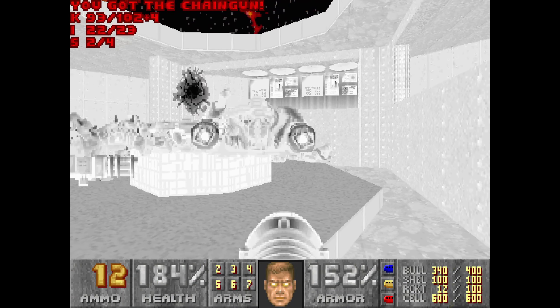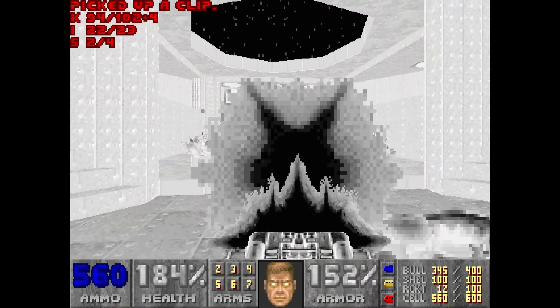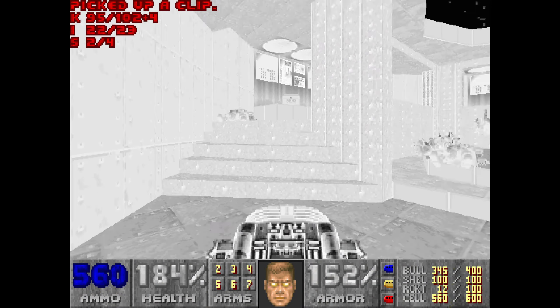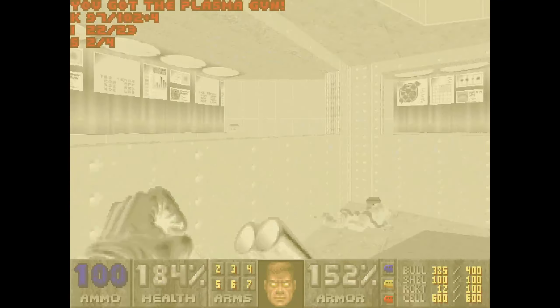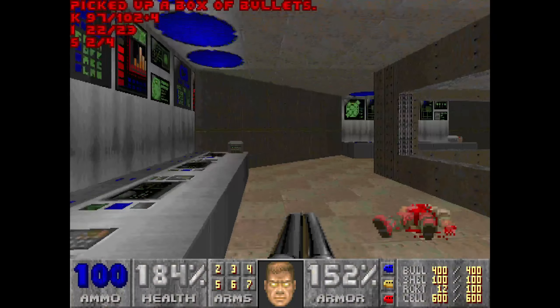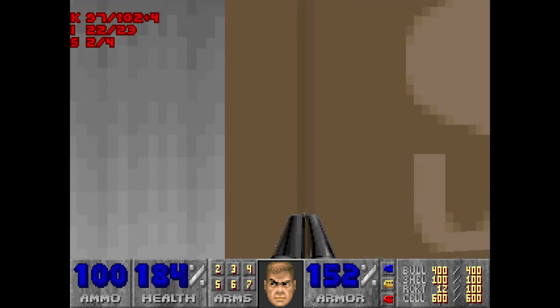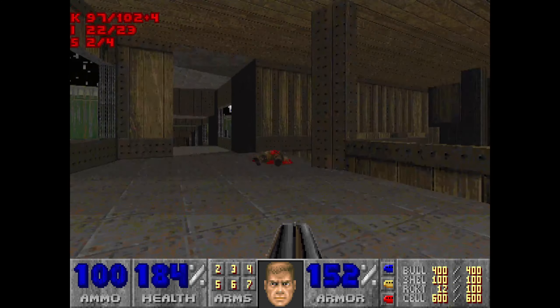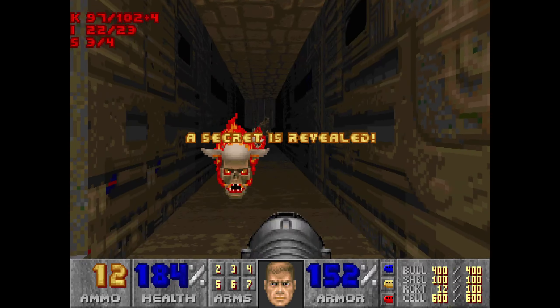No threat there at all. Make sure the lasers die. I don't think there's anything else we need to grab up here — maybe a few cells. Time to go back down this way — there's a wall that's lowered. Now this is our third secret here.